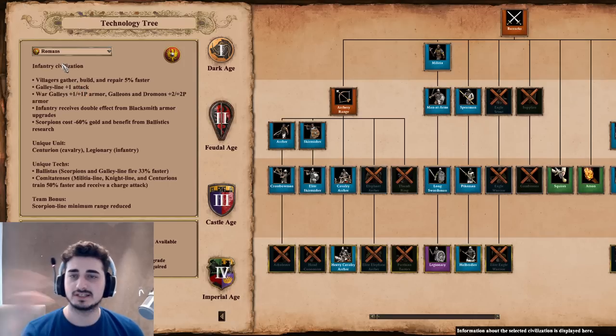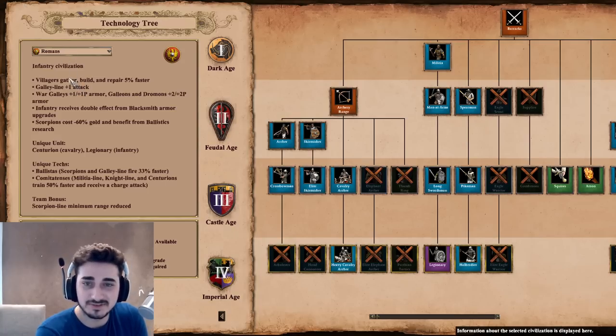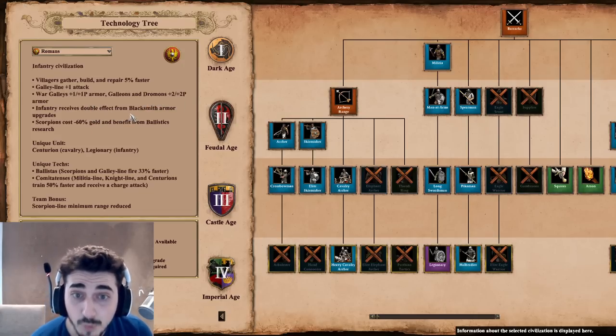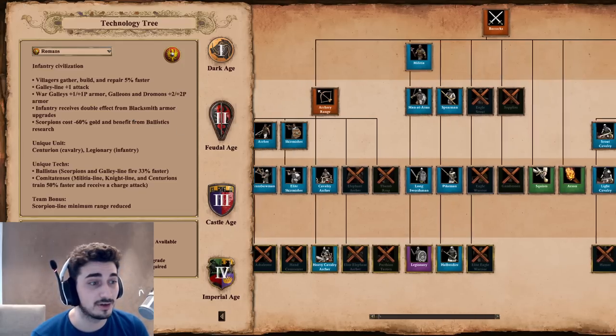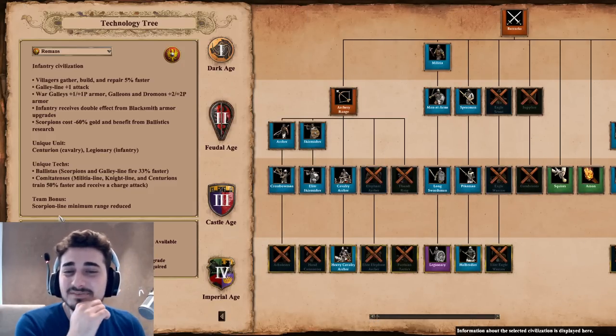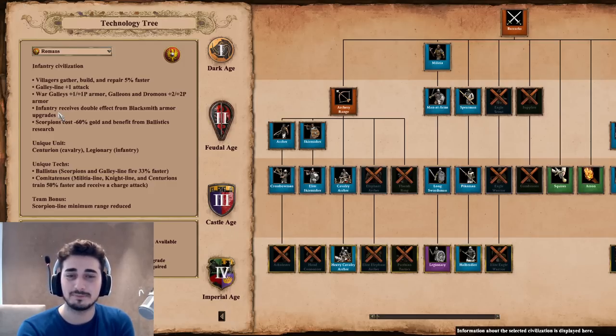So we have the first bonus — it's an infantry civilization. First bonus: villagers gather, build, and repair 5% faster. The repair 5% faster is pretty useless, but the gather 5% faster is great. Galley line gets plus one attack, not too bad. War galleys get plus one pierce armor, and then galleons and dromons get plus two, plus two armor. Infantry receive double effect from blacksmith armor upgrades — but they don't get the last upgrade, so basically you just get plus four armor. That's not very good.